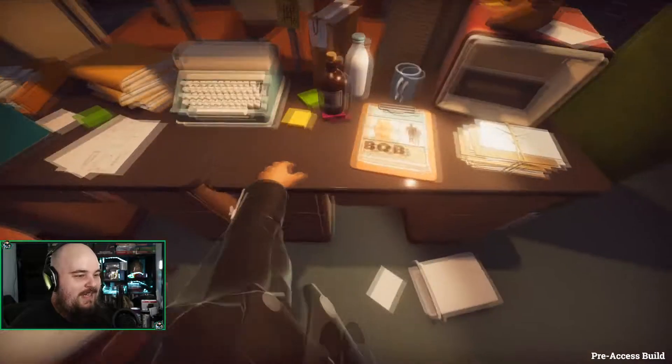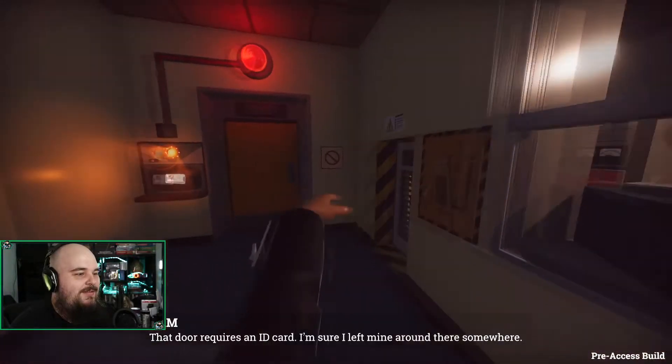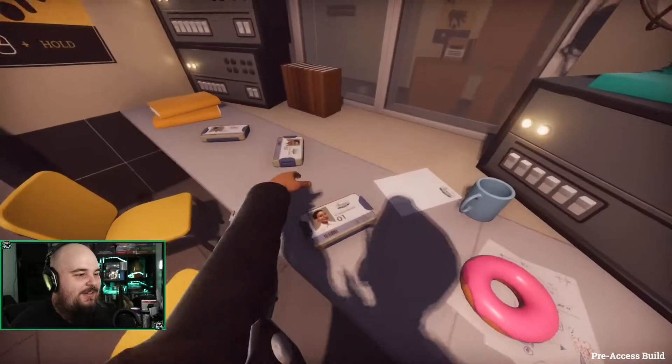Okay, Bob. Yes, this is the man that we're trying to save. That door requires an ID card. I'm sure I left mine around there somewhere. Alright, we're gonna find the ID card. Where do you put your ID card? Oh, there it is.